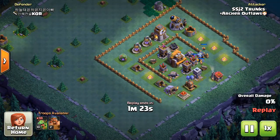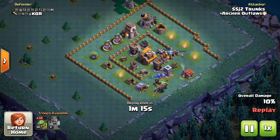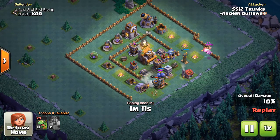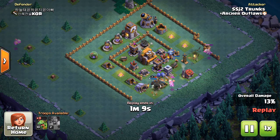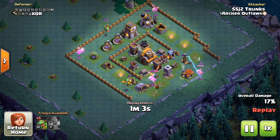Once again, first step: identify where the air-targeting buildings are and see if you can easily take any of them out. On this one they have the air bombs close to the outside, so getting the battle machine down and trying to take out that air bomber is pretty easy. I'm able to get a few hits on it and then send in a baby dragon to finish it off.